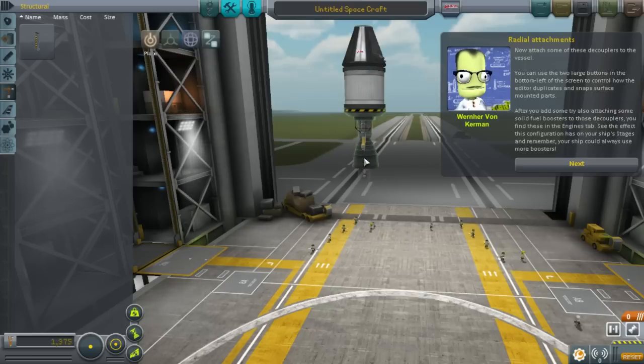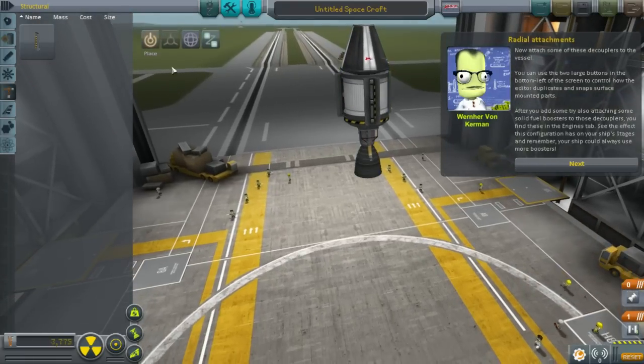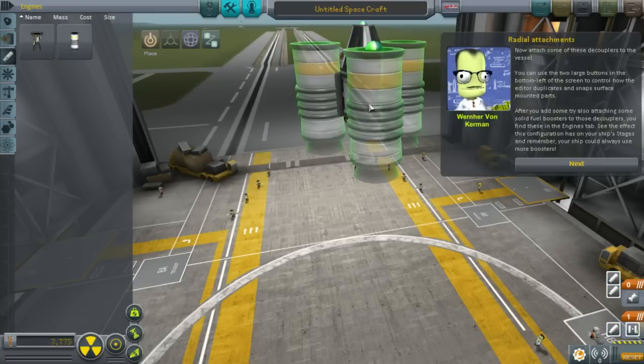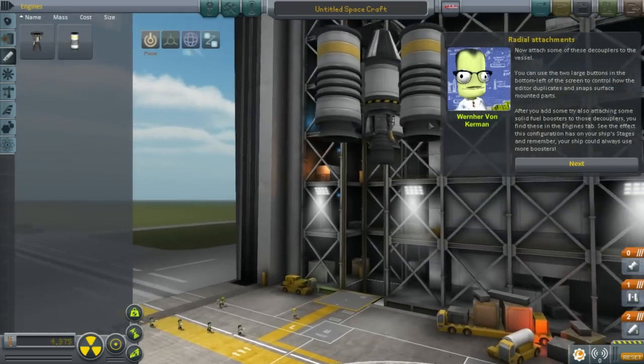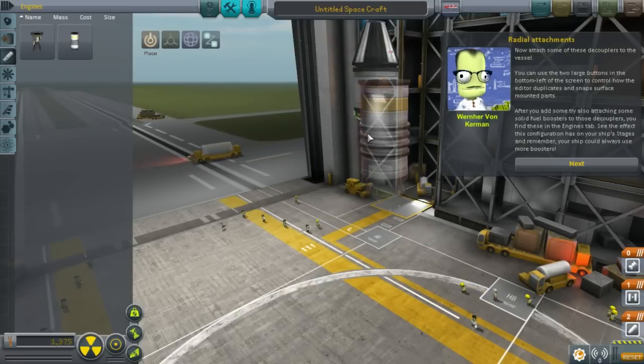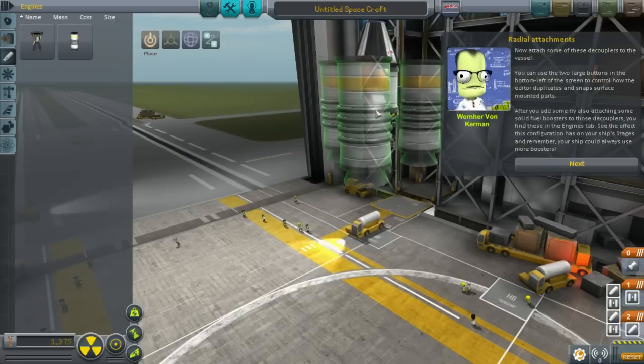So let's put these along here — or where am I putting these? To the vessel. Up here? Is that where they want me to put these things? Should I get a couple of them? Try attaching solid fuel boosters to the decouplers, finding these in the engine tab. Are they going to let me actually click the engine tab? I have a feeling this isn't right. I can't put them down here, so they definitely have to be here.